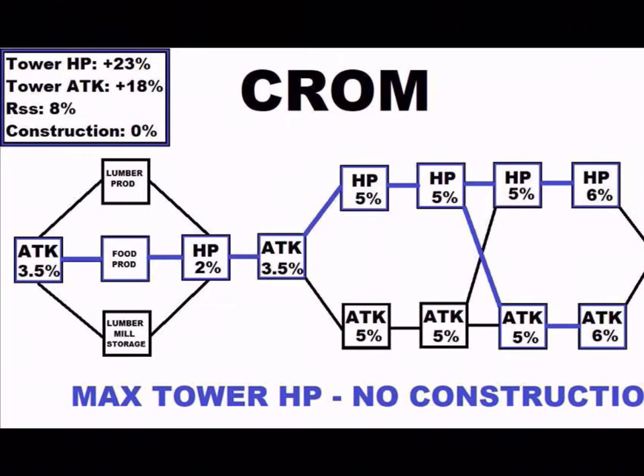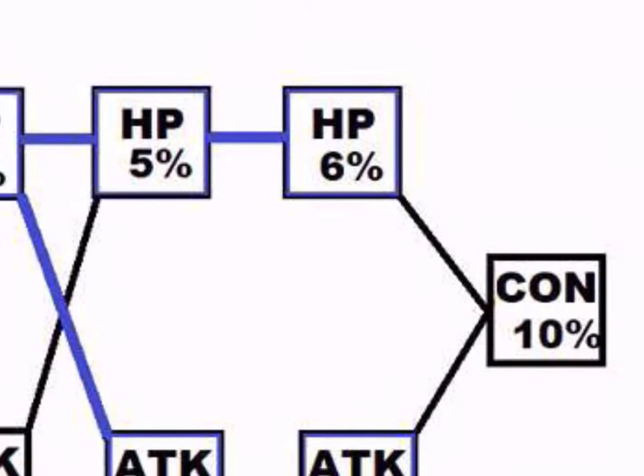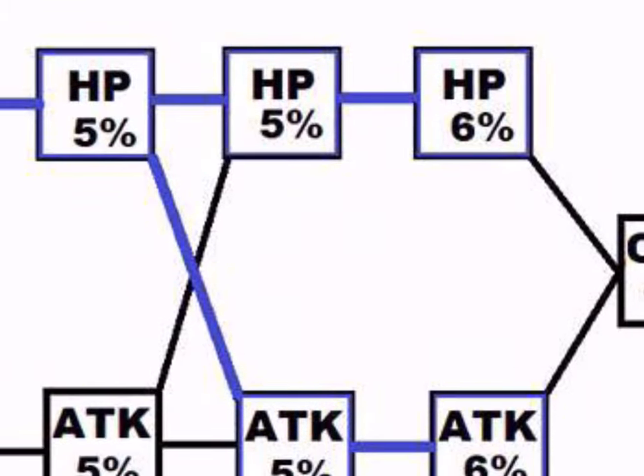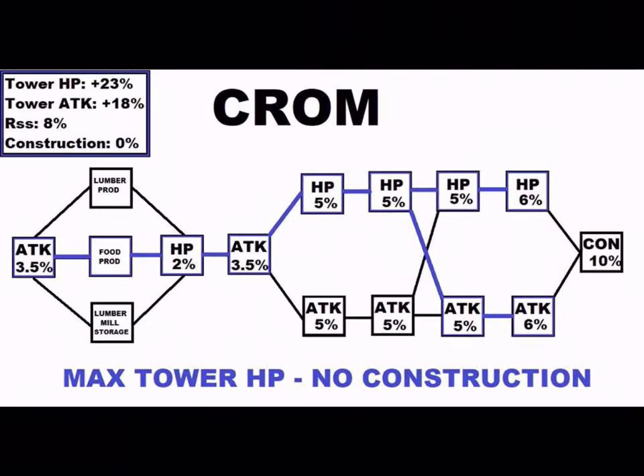The Atlas Defense Rider — the basic one you can claim with red Rider Shards — has much better construction, like minus 2 extra percent compared to these. Here is the path I would do for Chrom: first, attack 3.5%, then middle food production, then HP 2%, then attack. Then you go HP 5%, HP 5%, HP 5%, HP 6% — do not go to construction. From the HP 5%, you want to go down to attack 5%, and then attack 6%, which will net you 23% Tower HP and 18% Tower Attack. I'll show how much of a difference that is compared to Liani.